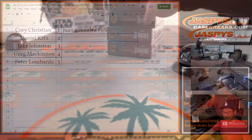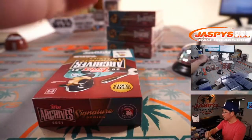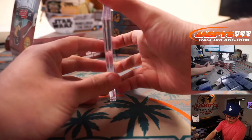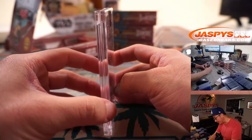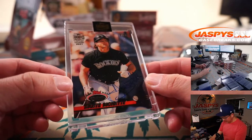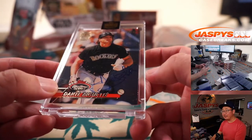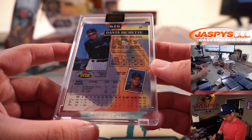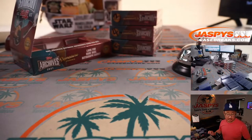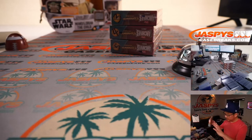Daniel Katz with box two. What do we have here? We have a Rocky — it's Bo's dad, Dante Bichette, 10 out of 30 from Stadium Club. Here's his autograph right there. Nice. And that is 10 out of 30.